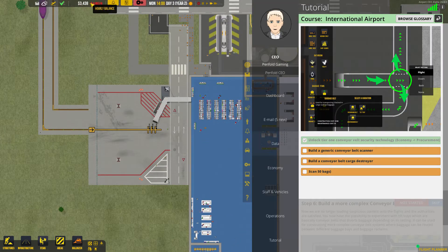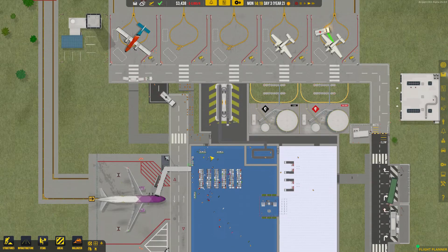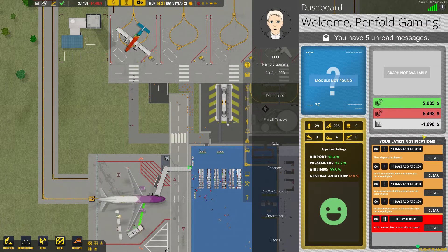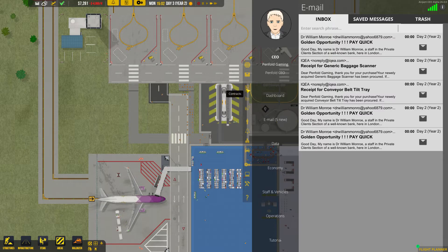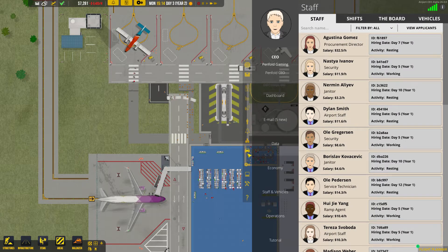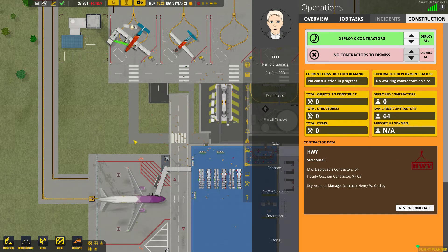At the moment we're currently trying to save our money to get these extra bits for the conveyor belts, so it's just waiting now. While that's doing that, I could probably get rid of our contractors - these are not going to be needed. Operations - construction - there we go, dismiss all, so I don't need to pay for them. That will save a bit of money as well.